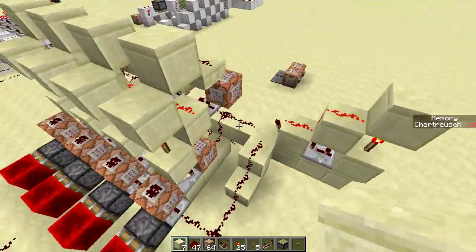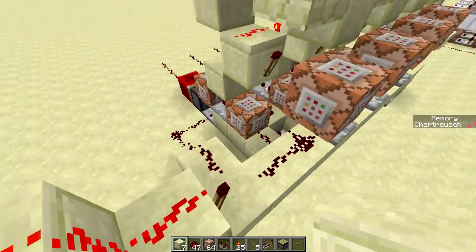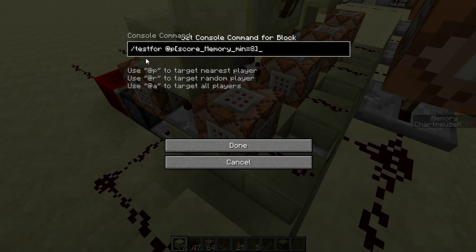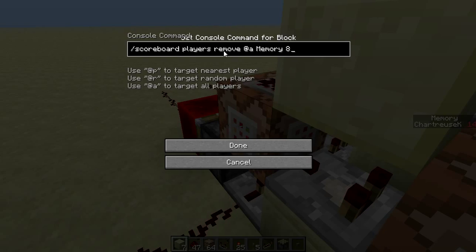What this machine here is going to do — this first command block here is a testfor. A testfor will output a redstone signal if the test case is true. So we are going to check if the nearest player — it's easier than checking all players and makes more sense for the test cases — has a score from the scoreboard memory of at least 8. If our number is at least 8, there's no way in binary it couldn't contain an 8. When we get that signal, it outputs through the comparator, and we subtract 8 from memory.